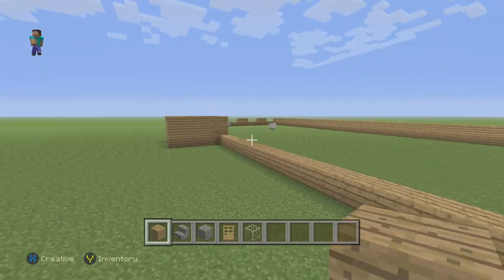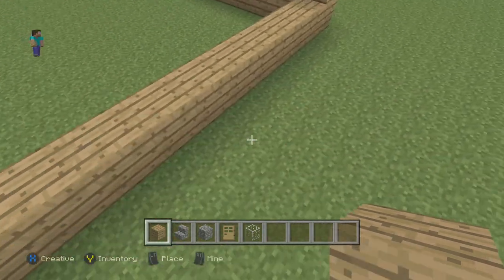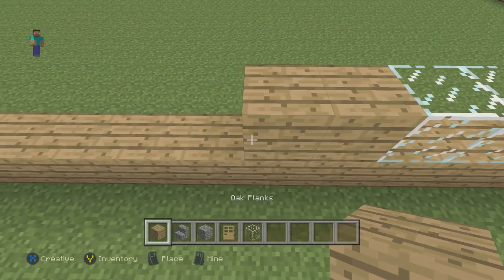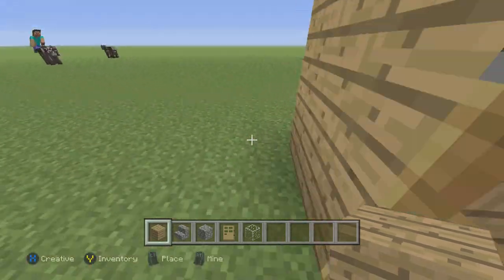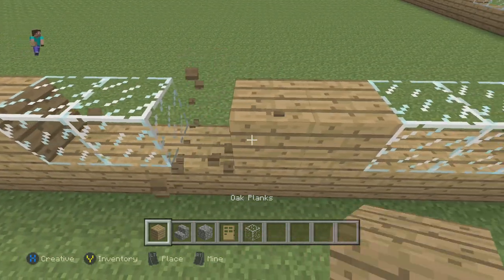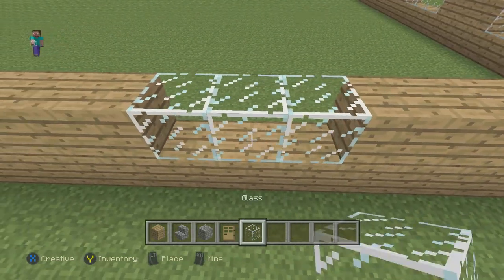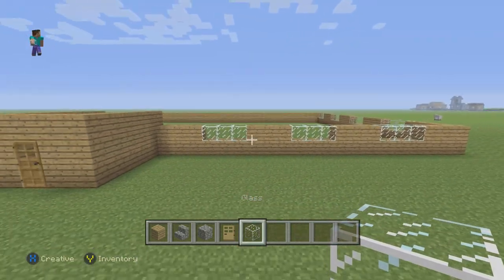Go three over, three glass, three over, three glass, and do that until you get to the end. We placed them one block too many so we need to go up and fix that. Once corrected, you should have three windows there.